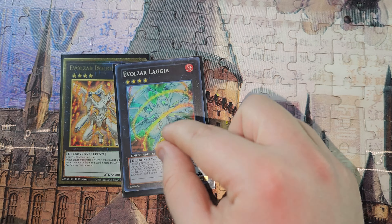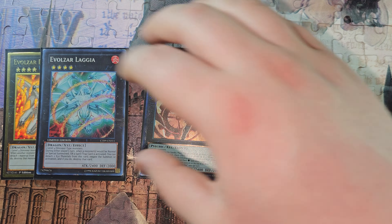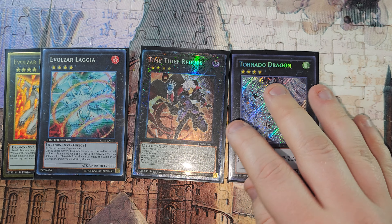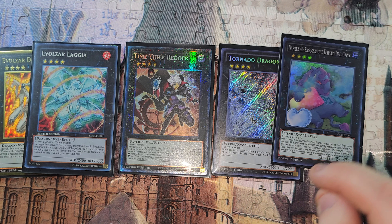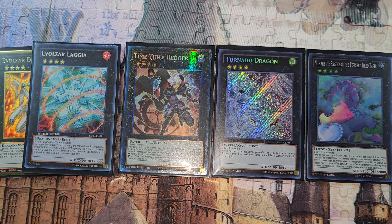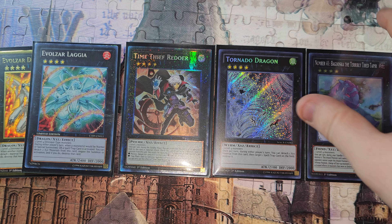Appaloosa is just amazingly good. XYZ monsters: one Dolka, one Laggia — those are your main ones made with Dino cards. One Redoer, which I really like in this deck against Snake-Eyes — you can rip a Flamberge off the top of their deck, hit key hand traps, and hit Sinful Spoils cards. Tornado Dragon is okay, mainly here for Lab. Gooska — and this is a hint about playing around Shifter. If you get interrupted with two level-four Dinos on board, you make Gooska and it's still really good.